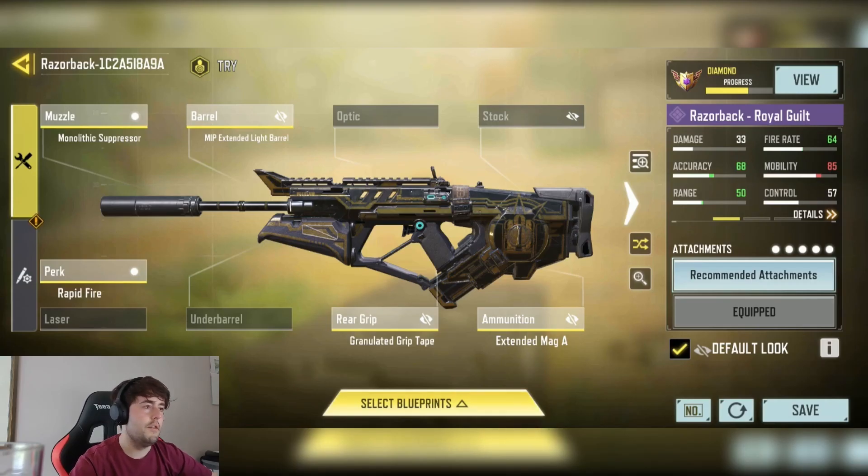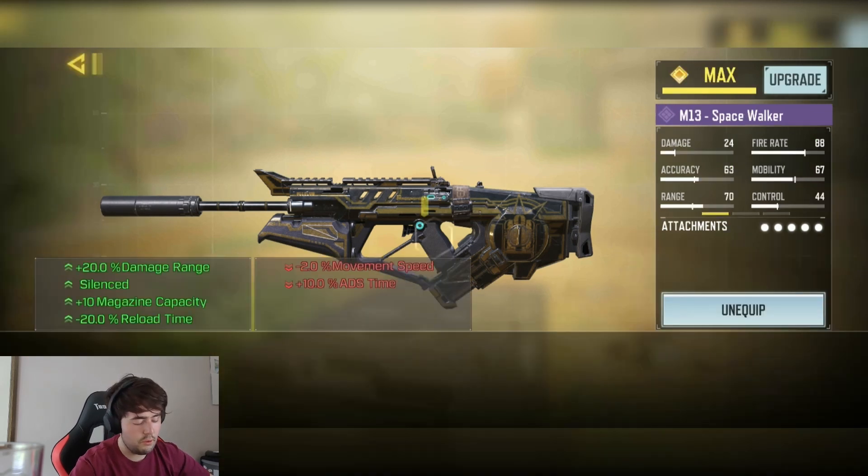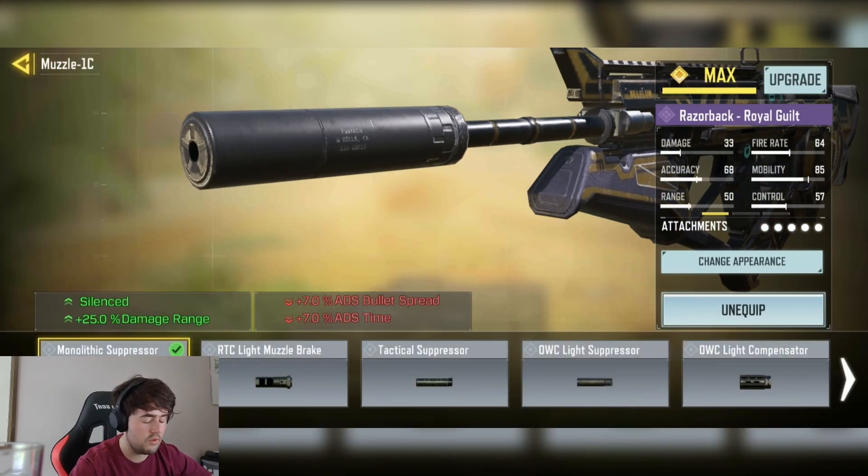And then of course finally we have the Razorback, although I doubt this is an accuracy range fire rate build. Of course we're having an increase in fire rate which I would find very useful, especially if you are a more aggressive player like I am. So yeah, we have the Monolith Expressor for the side stability and plus 25% damage at range.